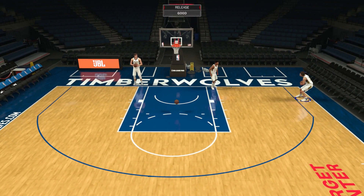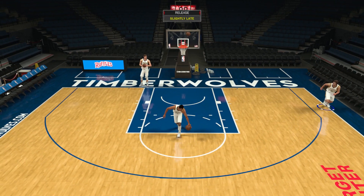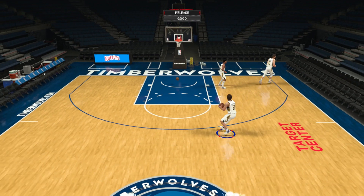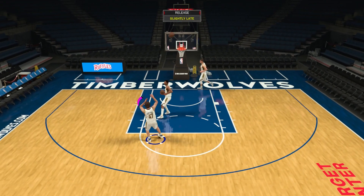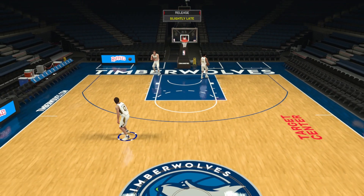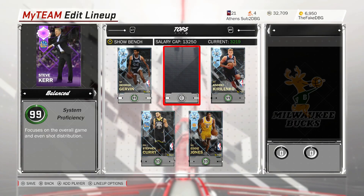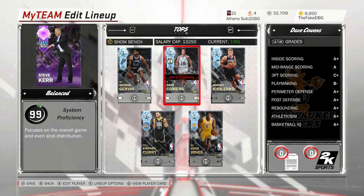Andre Kirilenko has hot zones in about half the spots inside the 3 and 3 spots outside the 3. His release is cash in my opinion — it's not super fast or slow, but it has a little bit of a learning curve. Once you get used to it, it's money. I would use him purely in catch-and-shoot situations.